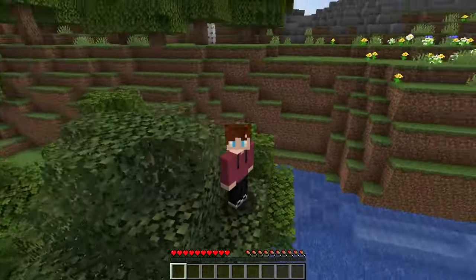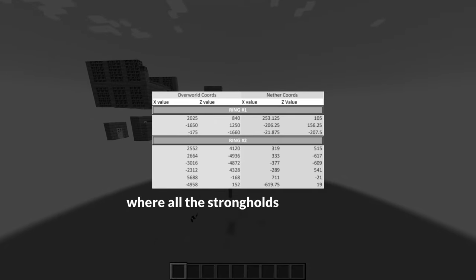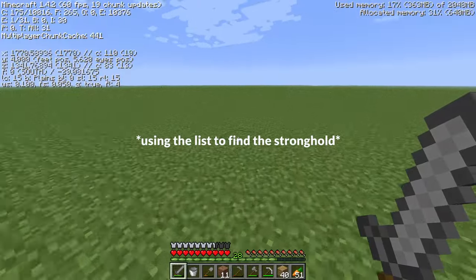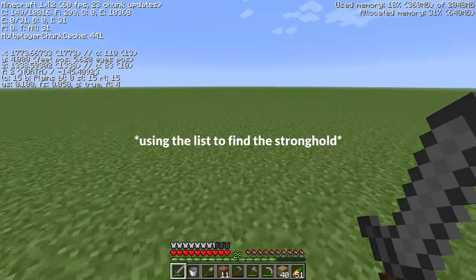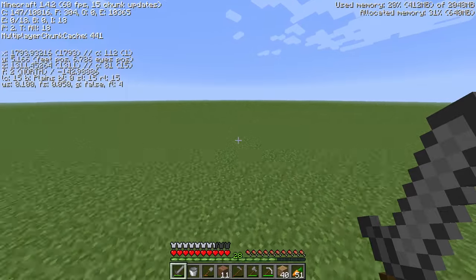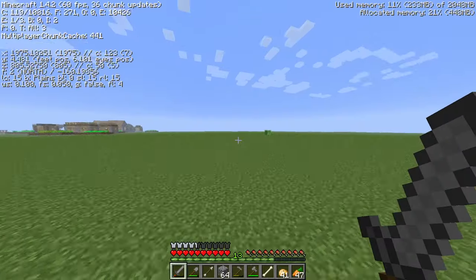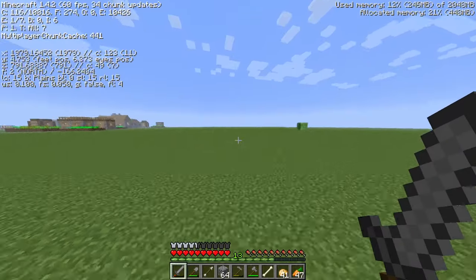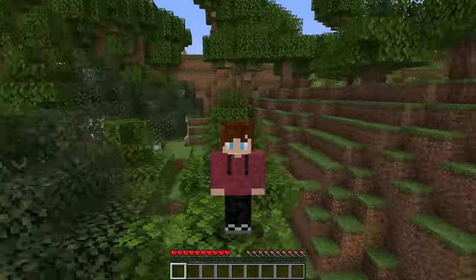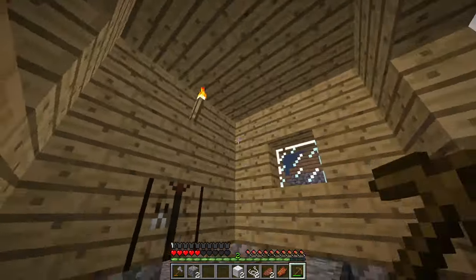If you remember way back to two minutes ago, I said that someone made a list of all the coordinates strongholds generate at in a superflat world, so I planned on using that same list to find the stronghold again. The stronghold is about 2,000 blocks away. It's gonna be a long journey, but I did have a sneaking suspicion that this list wasn't gonna work.